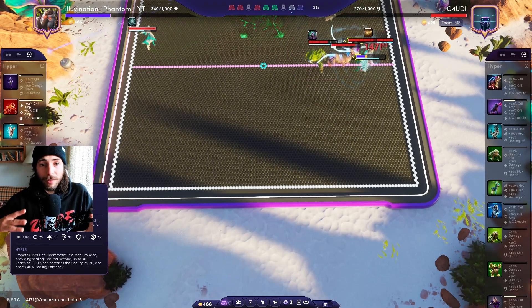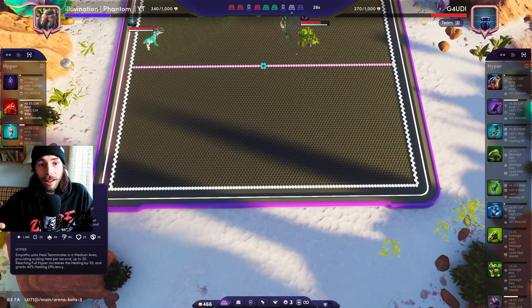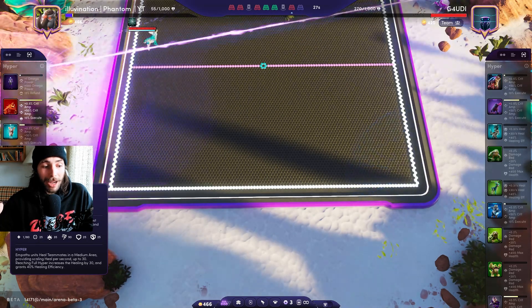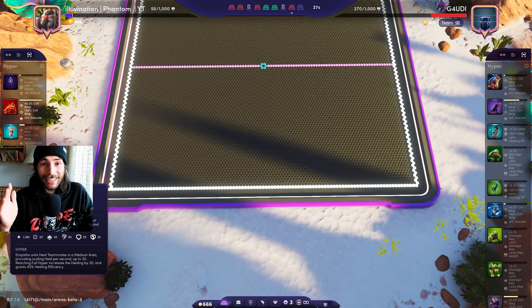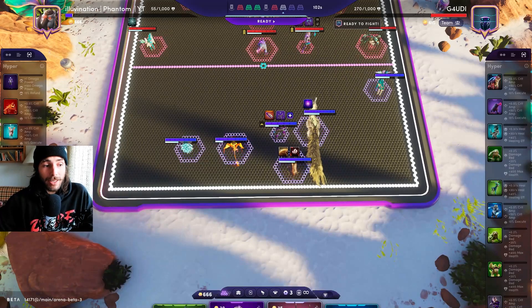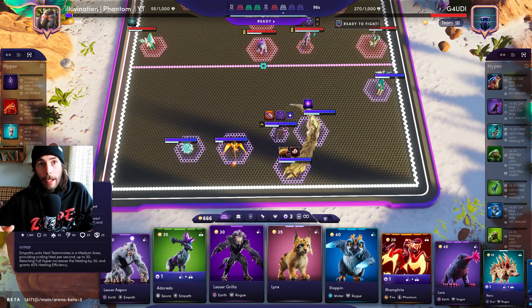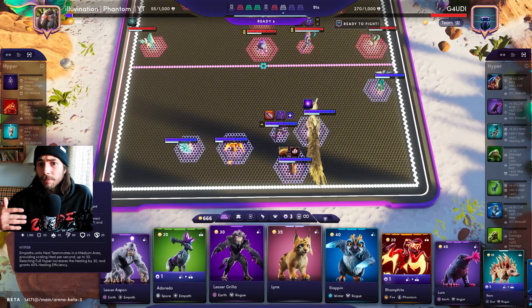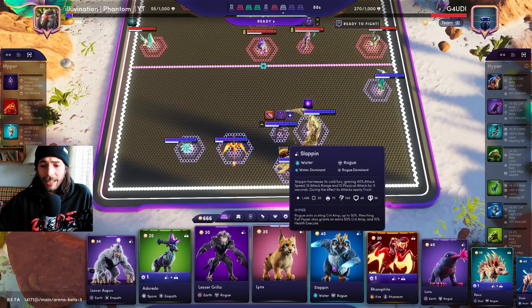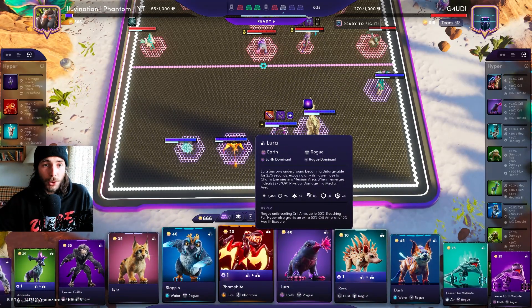We have similar bonuses for all unit classes. Empaths get up to 30 health healed around themselves in a medium area per second, and once fully hyperactive they get another 30, totaling 60 health per second healed — plus a bonus effect granting units around them 40% healing efficiency. Fighters gain up to 100% attack speed plus penetration. Scion units get extra omega power. Basically it's aligned with what each unit is supposed to do: fighters attack faster, scions have more omega power, and so on.